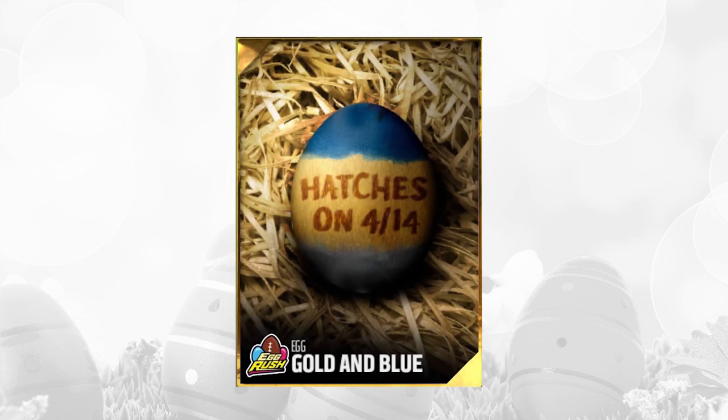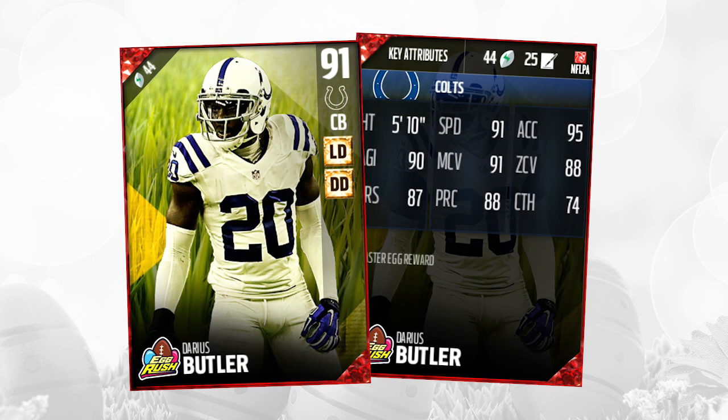Up next, we have the Gold and Blue Egg, and this one we were really not quite sure what it was going to be. It ended up being a Darius Butler, 91 overall. Unfortunately, this is not the best card — it's not terrible, but it's not amazing either. Speed is 91, Man Coverage is 91, Acceleration is nice at 95, but things like Play Recognition and Zone Coverage are just okay — acceptable, but not amazing attributes.